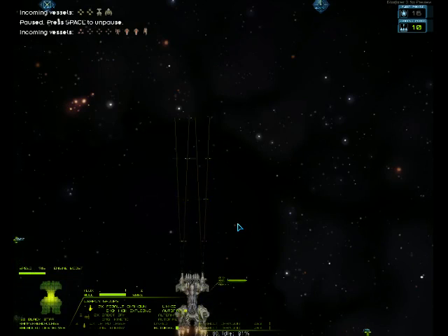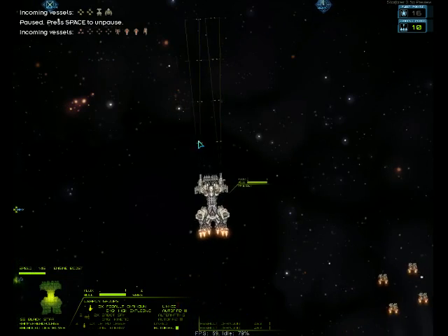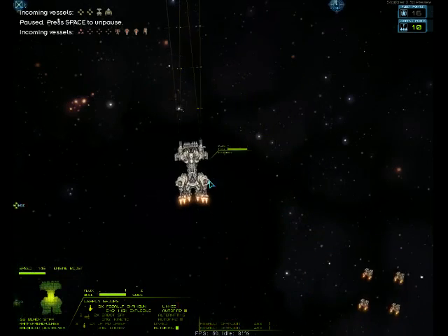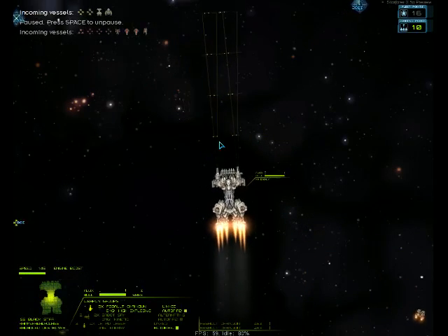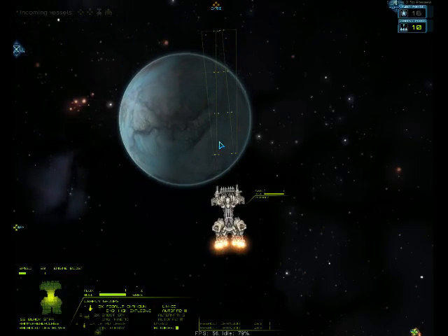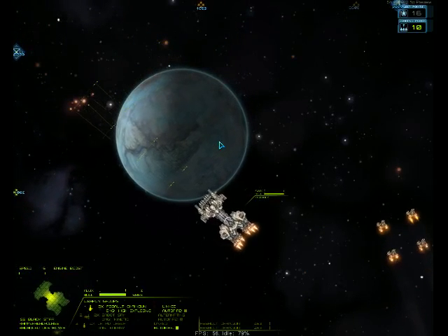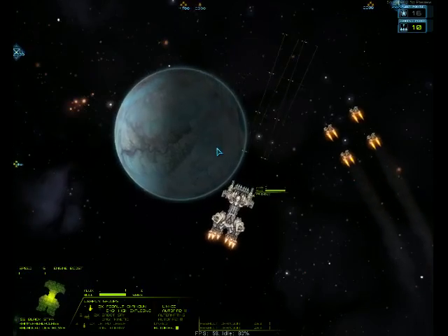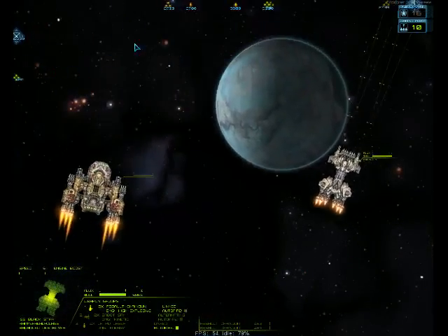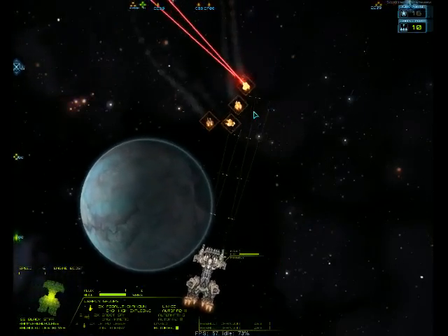Starfarer controls use the W, A, S and D keys, as well as the mouse pointer. W gives you forward thrust, S brakes and then reverse thrust, A and D give you rotational control. The mouse lets you pan around the screen, a very useful thing for finding enemies.